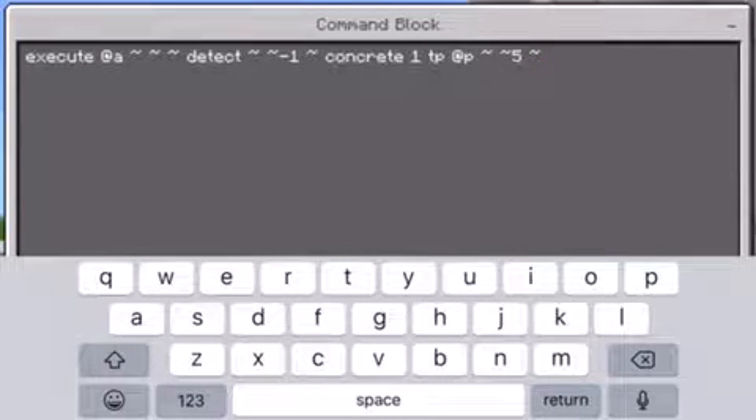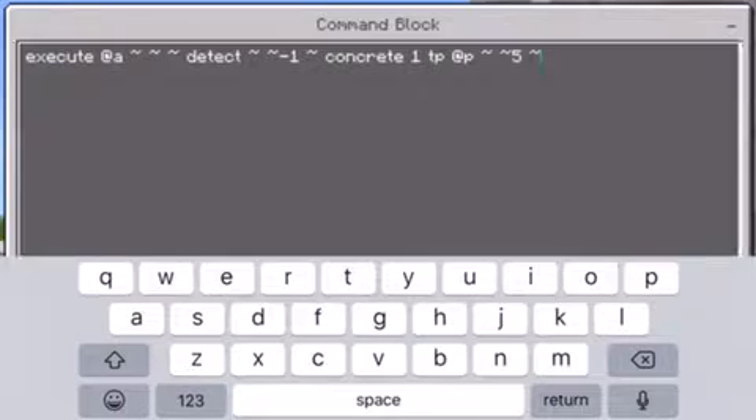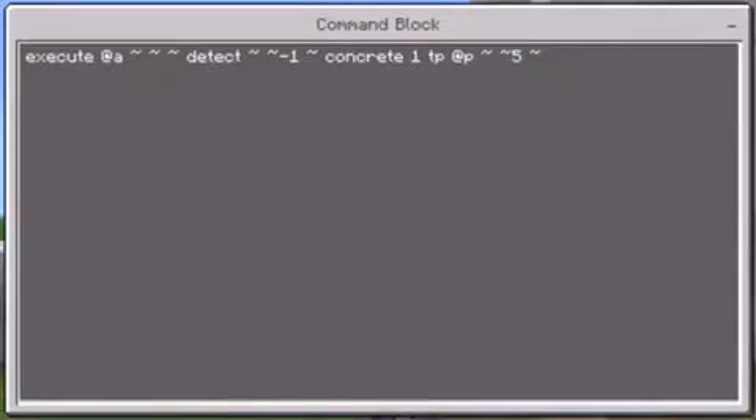Then you do 'tp at p' as nearest player, then tilde tilde, and then how many blocks you want them to go up. If you want them to go down, put a negative before the number. Then a space and another tilde after that — similar to the detect line with the negative one. That's how that works.